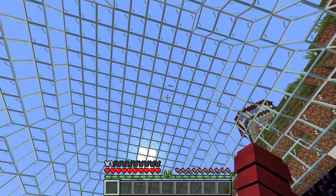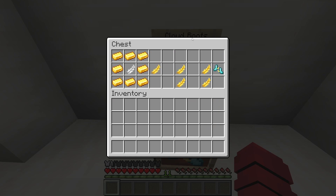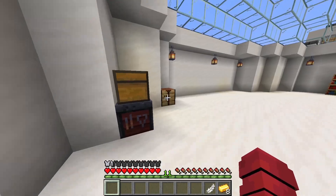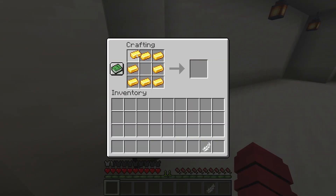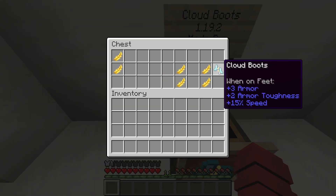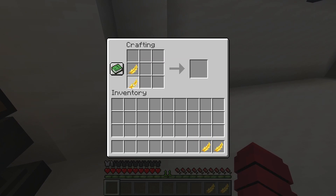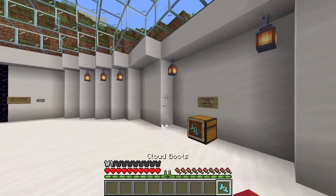That thin block right there. Anyways, to make the boots, we're gonna need a golden feather. And to make a golden feather, it's very simple. You just need 8 gold ingots and 1 feather. And it will give you 1 golden feather. I'll show you guys that right now. It's very simple. We put the feather in the middle and we get our golden feather. And then from there, we're gonna actually need 4 of these golden feathers to make the cloud boots themselves. They don't stack, but that is okay with me, because either way, we are getting some pretty cool boots.